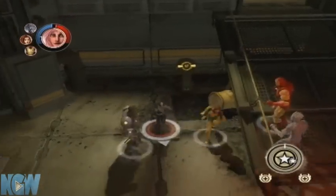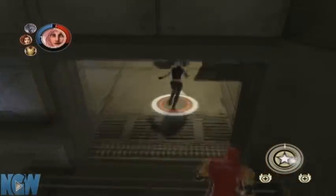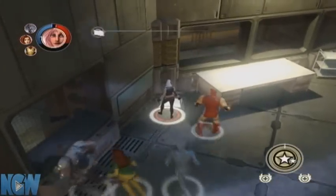The second collectible will be once you're going into the laboratory — you gotta activate that switch I was just standing by, and once you run up here, just go right to the left of the door, and it'll be sitting right there.